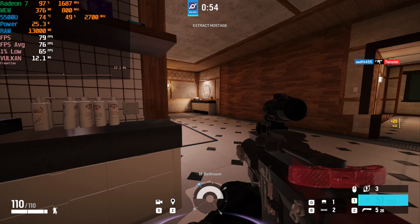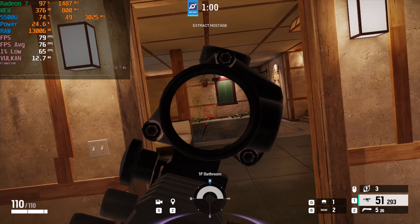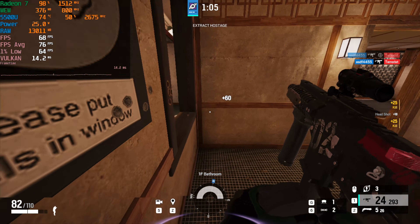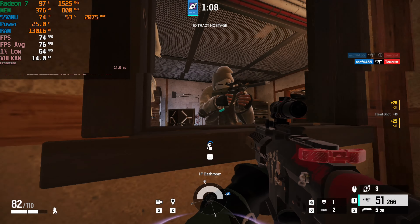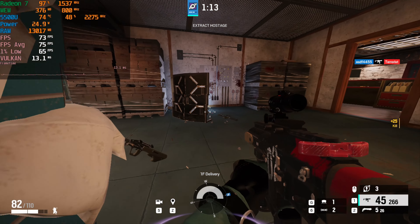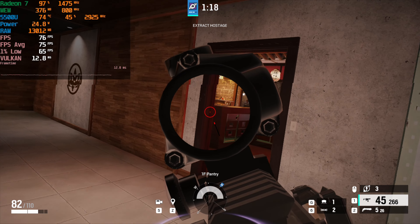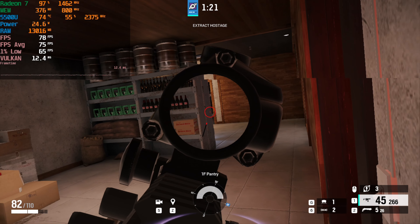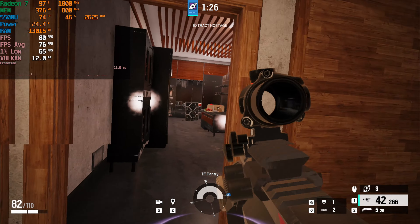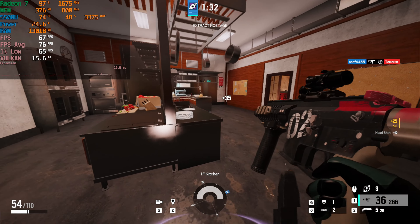Jumping into actual gameplay at the low settings — this is how I would actually play the game on this system. The other settings were just to demonstrate what the chip can handle, but this is the ideal way to play. This is just terrorist hunt; I don't really play this game multiplayer anymore. But man, they have really updated this game — I think they recently added a team deathmatch mode — and you can see we're getting a very, very good experience here.